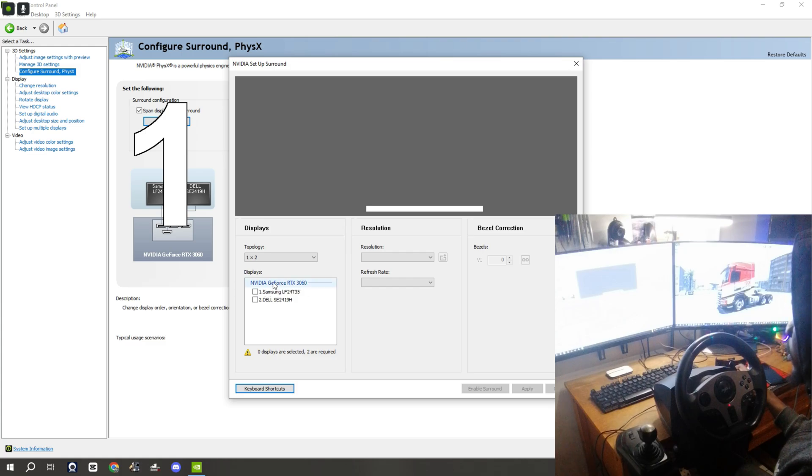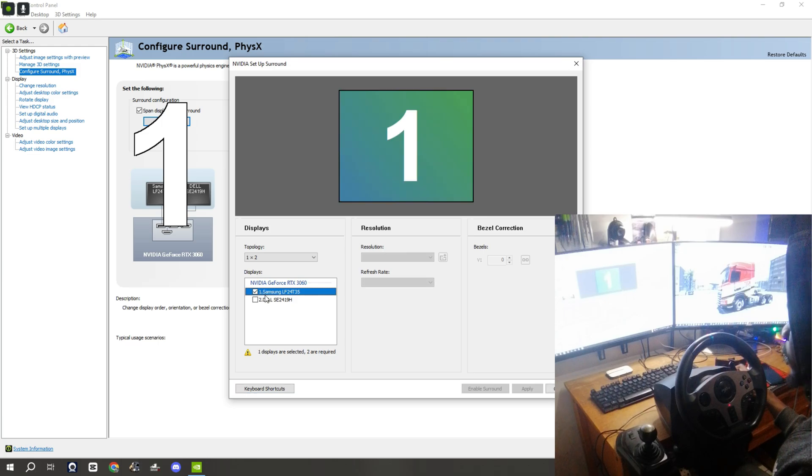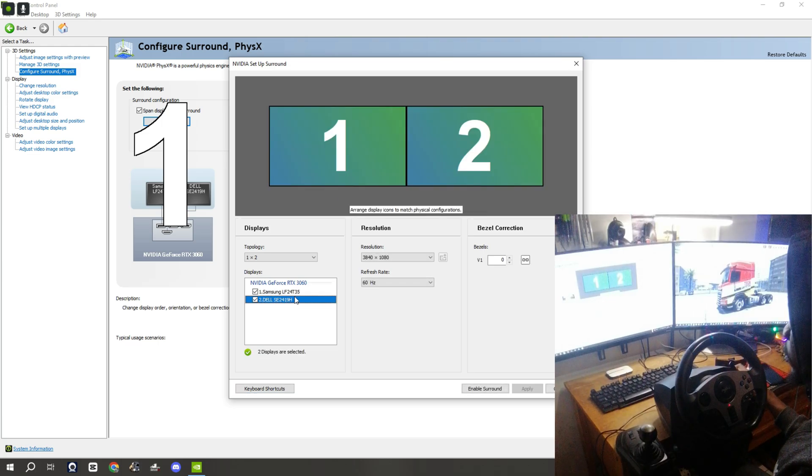Under the NVIDIA GeForce RTX — this might be different depending on what graphics card you are using — just tick right there. If you have three monitors you also tick all of them, that is if you want the display to span across three monitors. Then click on 'Enable Surround'.